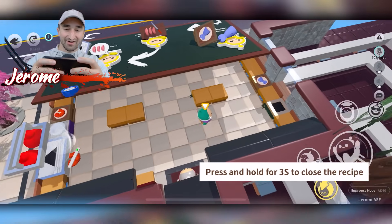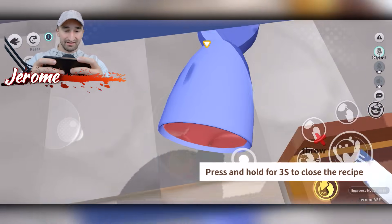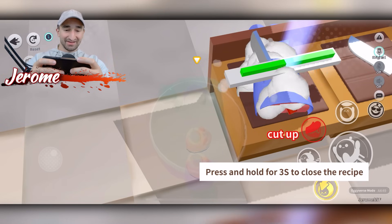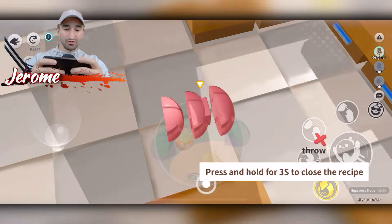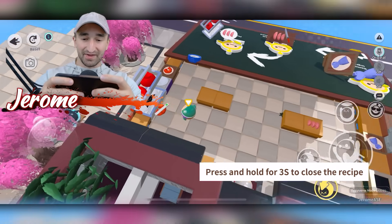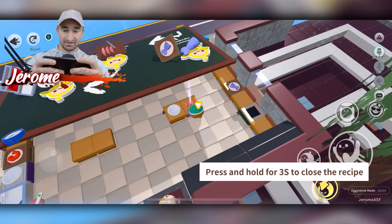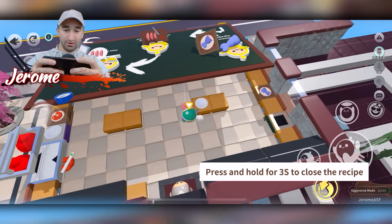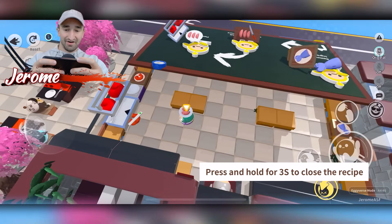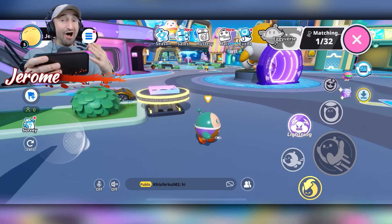Let's do one more and see how much faster we can be now that we know what we're doing. Toss it down, cut that up a little bit. This is so crazy to me that all this is within Eggie Party — the fact that you can make a game like this within a game is crazy. Not the floor — that's supposed to go in the customer's mouth. Serving them up! I love ranked games — they're super competitive, but at the same time they're quick, easy, and a lot of fun.